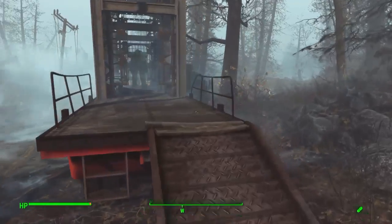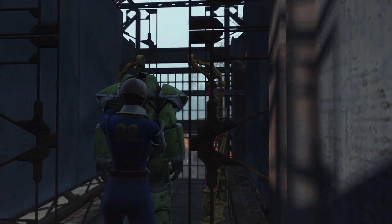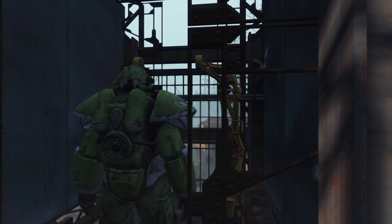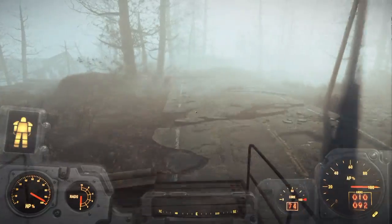Inside the Vim truck is a pretty awesome piece of T51 armor. You get that nice green Vim paint coat. This will also unlock that paint for other suits of power armor for yourself as well, so you can start using that to paint other suits of power armor.